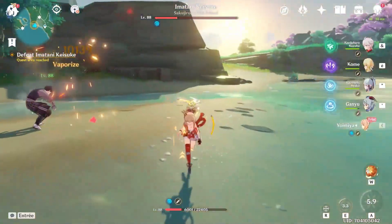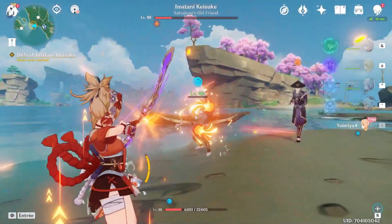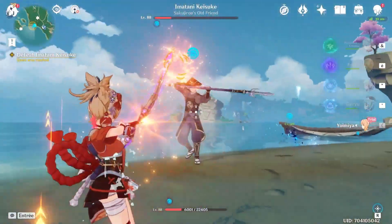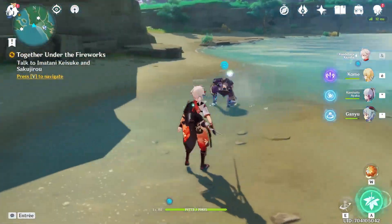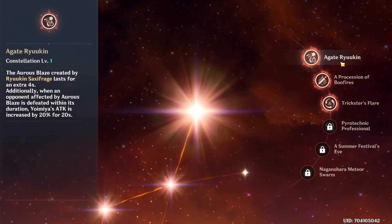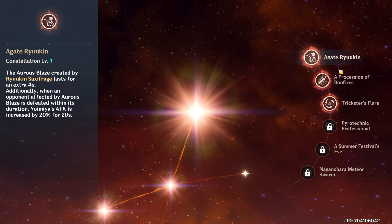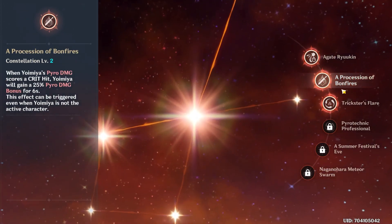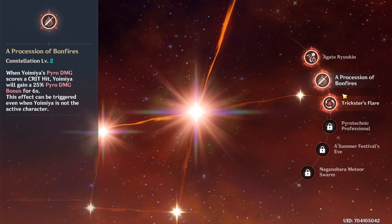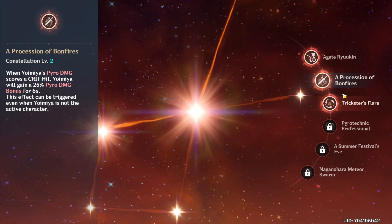Now let's take a look at her constellations. In this quest she's C3, which is higher than what most people are gonna have, so her damage is a bit boosted already from the constellations and the 5-star weapon — though I'd say it compensates for the poor artifact set since Noblesse is definitely not the best for her. Her C1 is pretty good: the mark from her burst lasts four extra seconds, and Yoimiya gains extra attack when a marked enemy is defeated, which is a great boost both for Yoimiya herself and for the rest of your team.